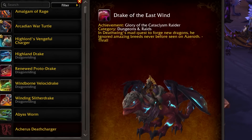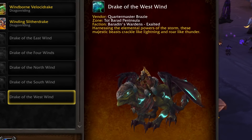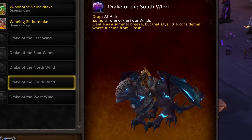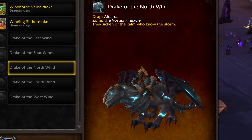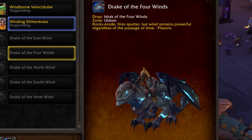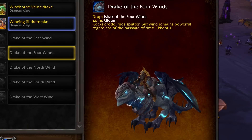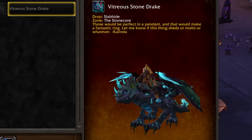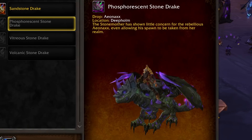For the Drake of the East Wind, you pretty much need to do all the things in Blackrock Descent, Bastion of Twilight, and Throne of the Four Winds. The Drake of the West Wind is acquired by reaching Exalted with Baradin's Wardens on Tol Barad, the PvP zone. The Drake of the South Wind is a rare drop from Al'Akir in the Throne of the Four Winds. Altairus is another very rare drop from Vortex Pinnacle — good luck, maybe you'll get it during Mythic+. There's also the more recent Drake of the Four Winds, which drops off of Ishak, a rare in Uldum — make sure you're phased for Battle for Azeroth content.